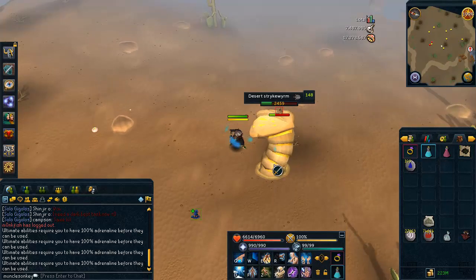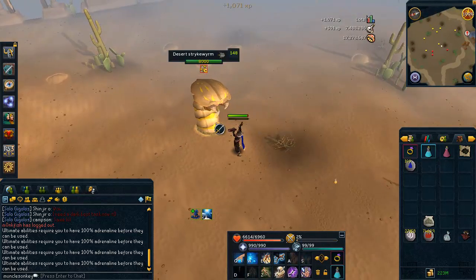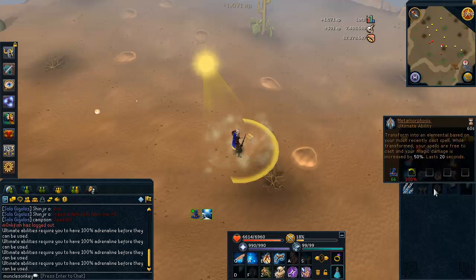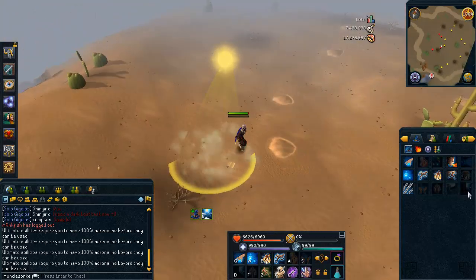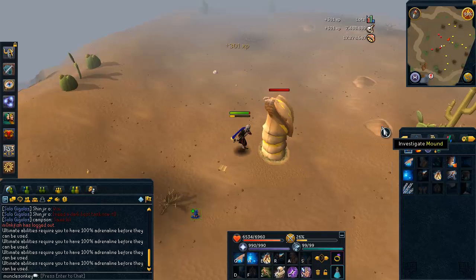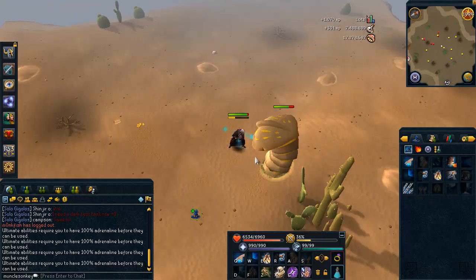If you have been using the Metamorphosis ability — which is kind of like a weaker version of Berserk but for Magic — here's what I mean. If you go to the Magic tab and hover over the abilities, what Metamorphosis does is your Magic damage is increased by 50% for 20 seconds. But the Sunshine ability increases your Magic damage for 30 seconds, so it's the exact same thing, just lasting 10 seconds longer. It also has an effect where if creatures are standing inside the little Sunshine circle, they take extra damage. So if you have done the World Wakes quest and have that ability unlocked, there's no reason to ever use Metamorphosis again — especially because Sunshine recharges so fast.